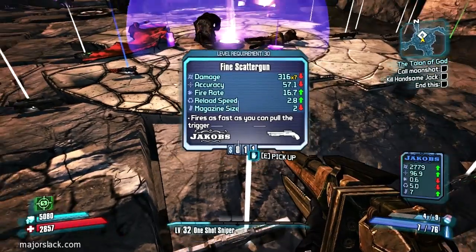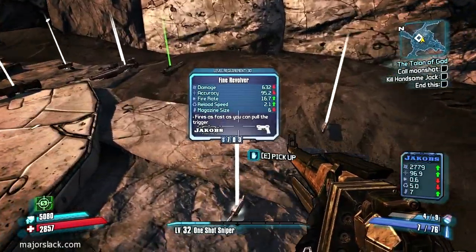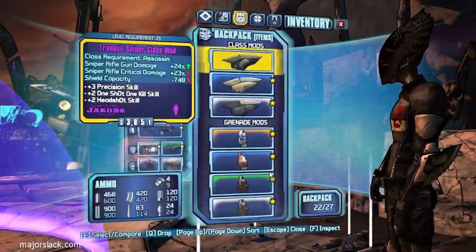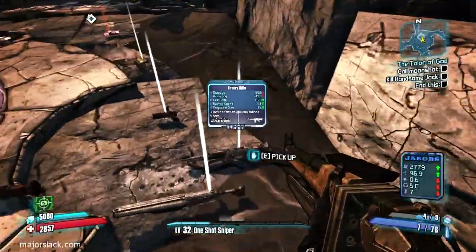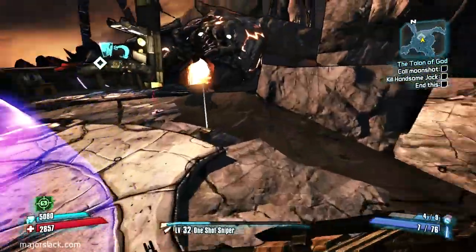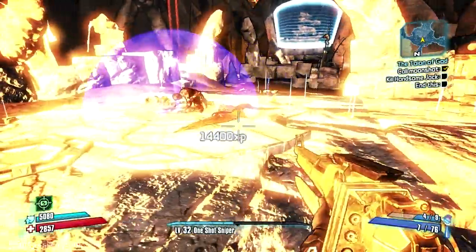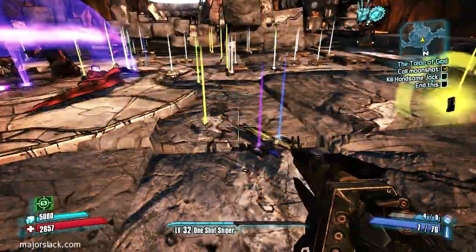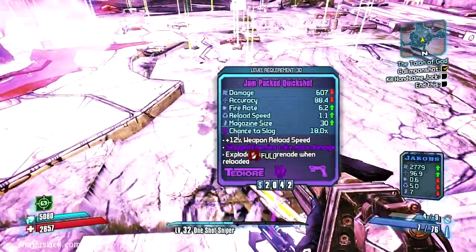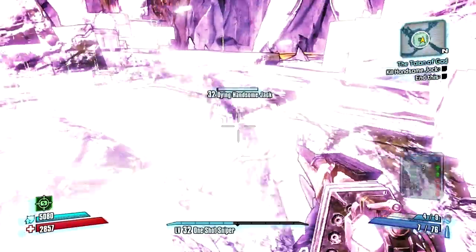This is a really good rocket launcher — good damage and excellent fire rate. Any rocket launcher with the 'Angry' prefix has an excellent fire rate. I'm not just grabbing indiscriminately because I've got room in my inventory. Now I call in the moonshot and here comes a whole bunch more loot. That was a TDR — it was a nice purple, but it was a TDR, so now I have to empty out my inventory again.